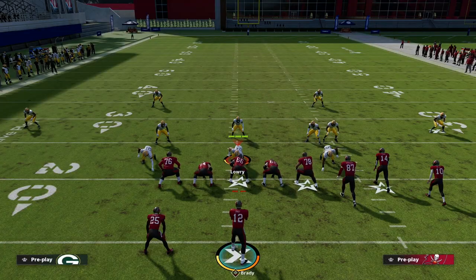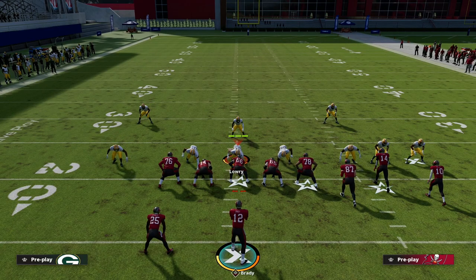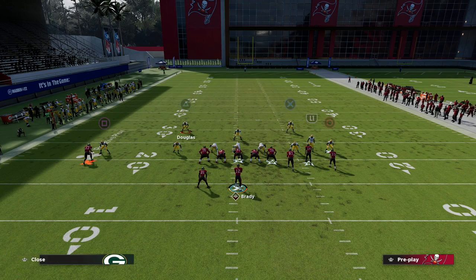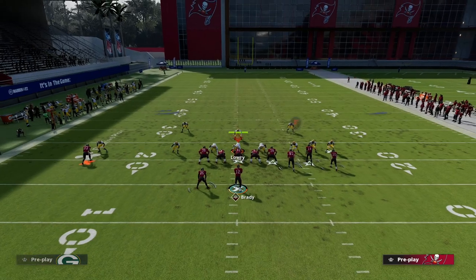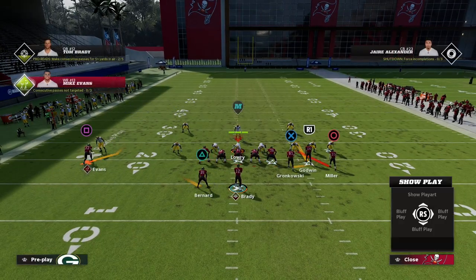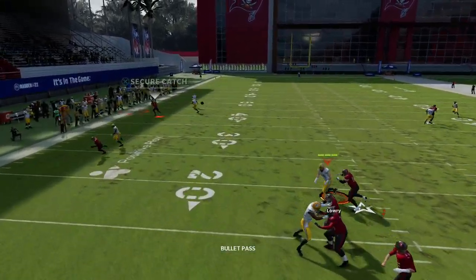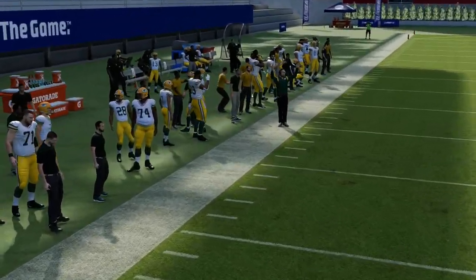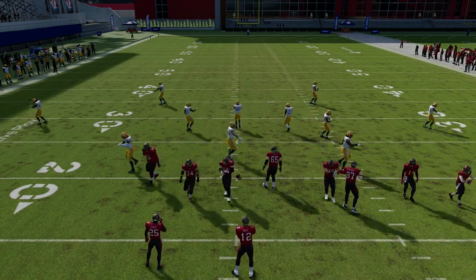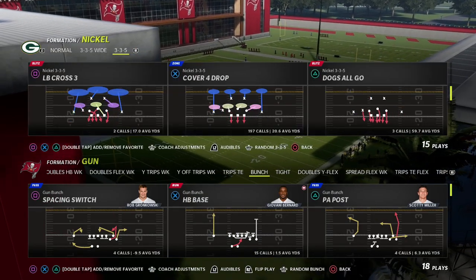Another adjustment you can make — I talked about this before — put this guy in an outside quarter and shade inside. He's in man coverage on Mike Evans, but because he's in an outside quarter, his coverage technique plays a little differently. Make sure your zone drops are off if you're going to do this. This is a huge tip for bunch trail — let me find a bunch trail play to test it.